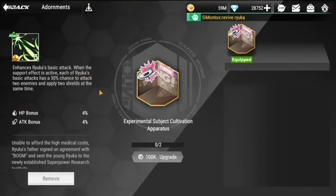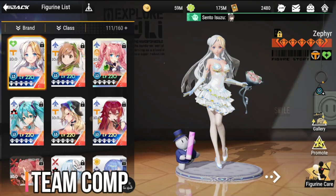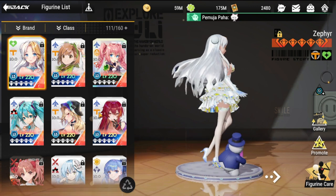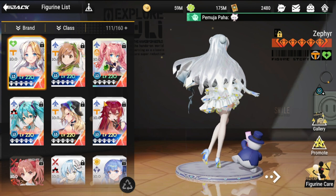For her adornment, I got it from the store. It enhances Ryuka's basic attack: when the support effect is active, each basic attack has a 30% chance to attack two enemies and apply two shields at the same time. This is great because the shield becomes doubled, which is a strong help to your team.